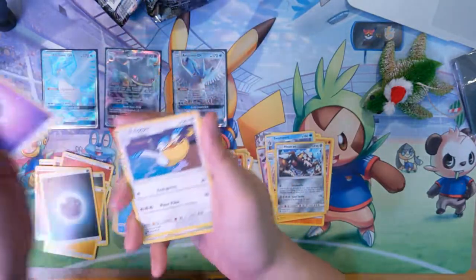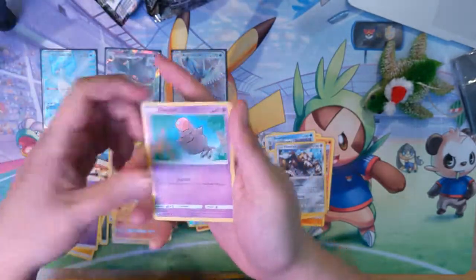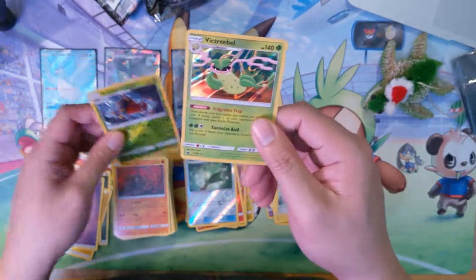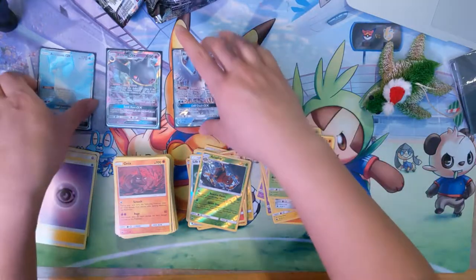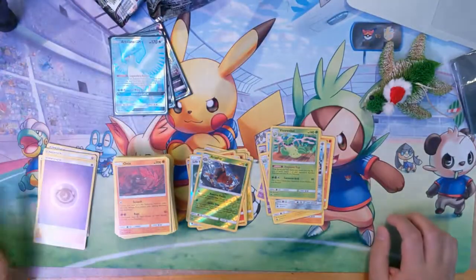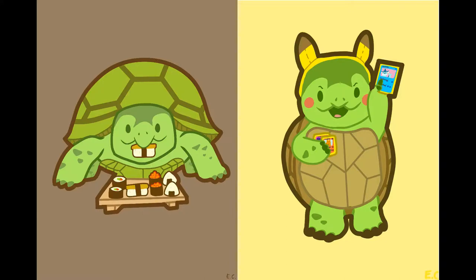Alright — Psychic Energy, Pelipper, Dunsparce, Spoink, Electrike, Surskit, Onix Reverse, Aerodactyl — and for the last pack of the opening we got a Victory Bell Hollow. Alright, pretty good opening overall — we got an Articuno GX, Vaporeon GX, and a Full Art Articuno. Not bad, not going to complain. Thanks for watching guys, drop a like if you enjoyed the video, subscribe for future content, and I'll catch you guys next time — peace, see ya!